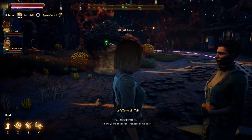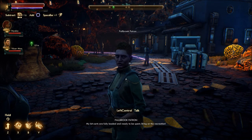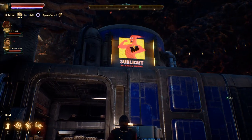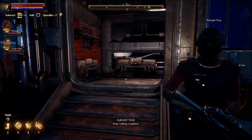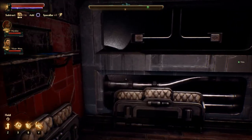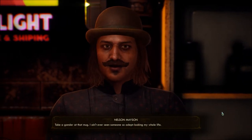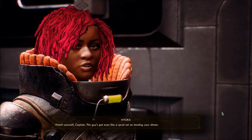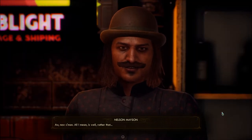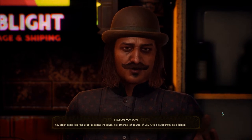Fallbrook patron — I'll thank you to check your weapons at the door. My bit cards are fully loaded and ready to be spent; bring on the recreation. That's not my job to do that. Sublight. Let's go check in here — is this their little outpost? Keep walking, Rutledge. You guys are really friendly, in the mood to chat. You're way too friendly. Nelson? Take a gander at that mug — I ain't ever seen someone so adept-looking my whole life. Watch yourself, Captain — this guy's got eyes like a sprat set on stealing your dinner. Oh now, come on. All I mean is — you don't seem like the usual pigeons we pluck. No offense, of course, if you are a Byzantium gold-blood. Pigeons you pluck?